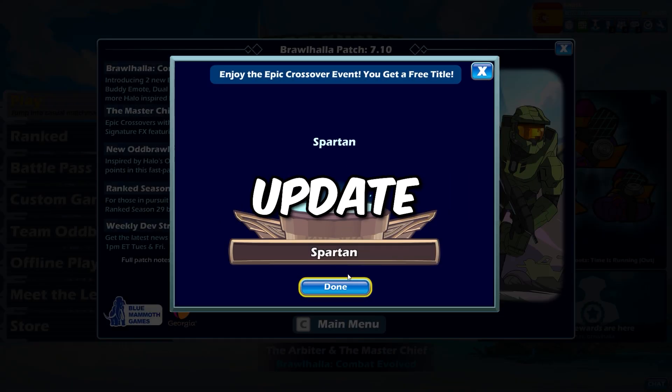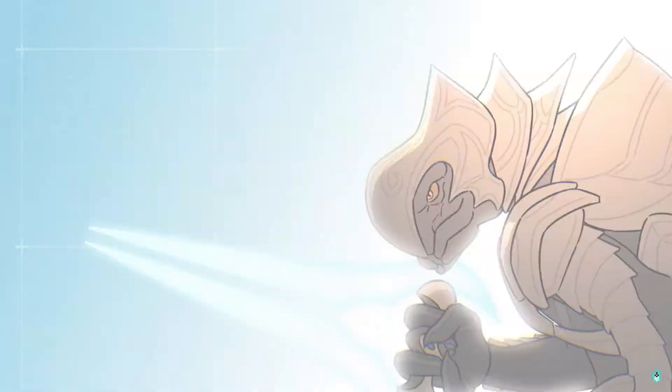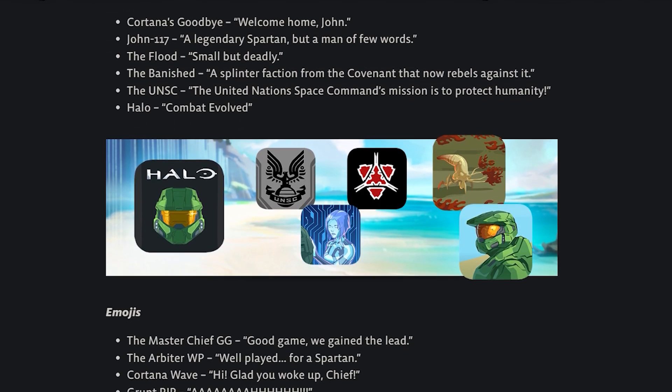So Rohala just released the Combat Evolved update, which as most of you know includes the new Halo crossover, with Master Chief as Isaiah and the Arbiter as Citra. This update also comes with a new game mode and other Halo themed cosmetics that you can find in the shop, along with a new map and menu UI, among some other stuff.